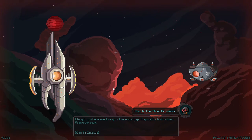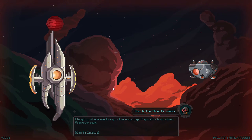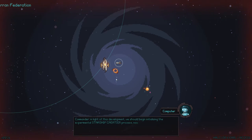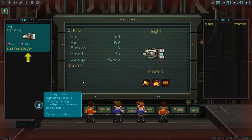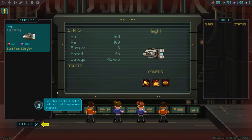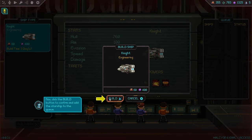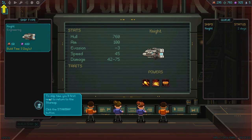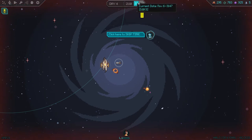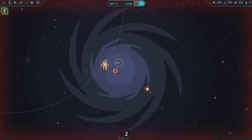I forgot you Federalists love your Precursor toys. Prepare for bombardment, Federation scum. Bring it on! Commander, we should now begin initializing the experimental starship creation process. Click on the ship construction button. The Knight-class engineering vessel is currently the only starship the Starbase is able to build. Click on it to select it, then click build ship. Two days — this starship will take this many days to build. To skip time, you first need to return to the star map. Apparently their bombardment is not going to happen right away — that's good.